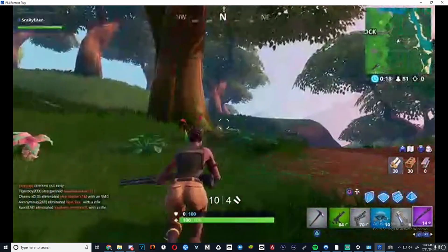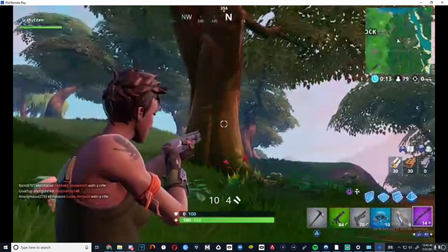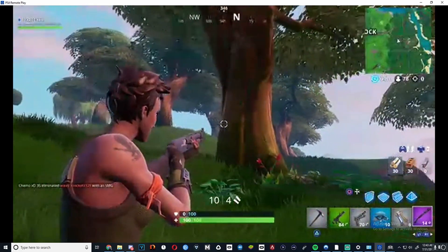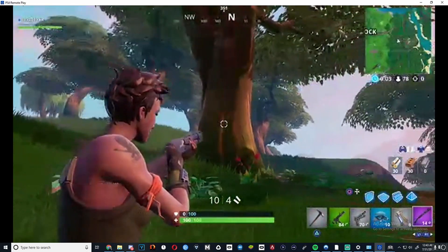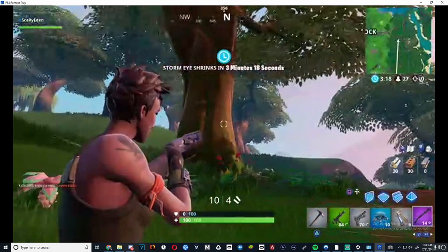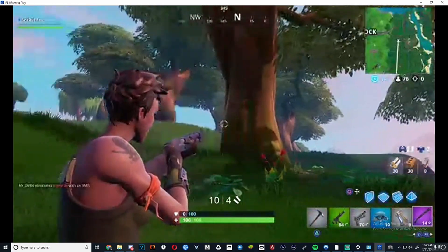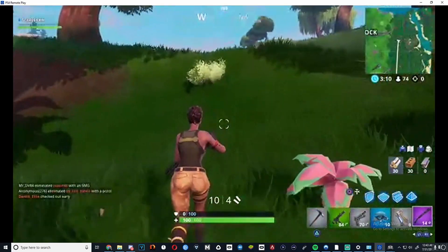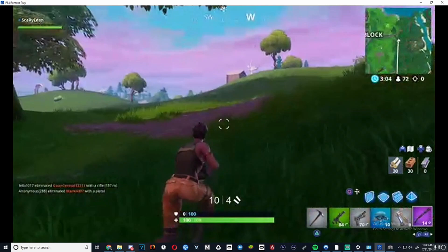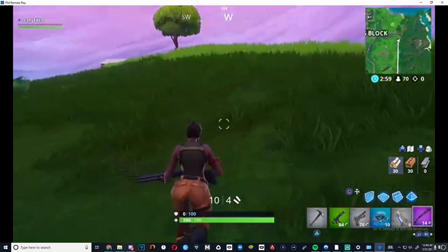Now let's go test our aiming. I'm going to go from this tree to that tree. It seems to be pretty good for the most part. I don't have aim assist yet because I'm not aiming at an enemy, so I'm going to have to find somebody real quick. I'm sure somebody saw that I came here.